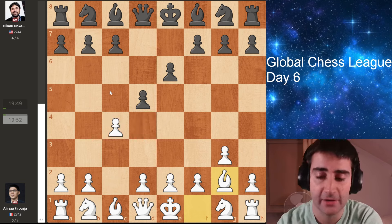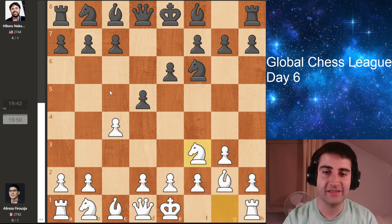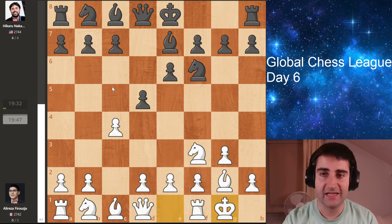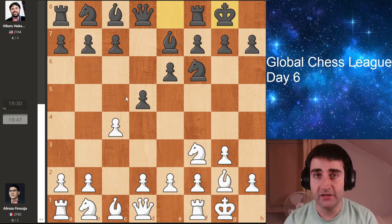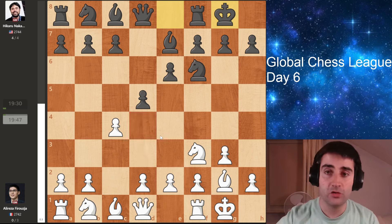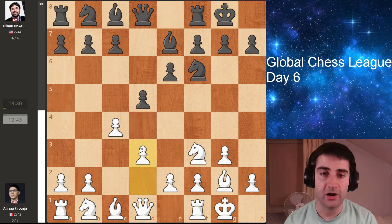But Hikaru goes for a very solid setup — knight f6, knight f3, and bishop e7. Firouzja castles, Hikaru as well. The main move here by far is d4, which turns the game back into a Catalan. But Firouzja wanted to play something original, perhaps take Hikaru out of book, and he played the move pawn to d3. At first glance this move is not looking too ambitious, but it's keeping a lot of play in the position.